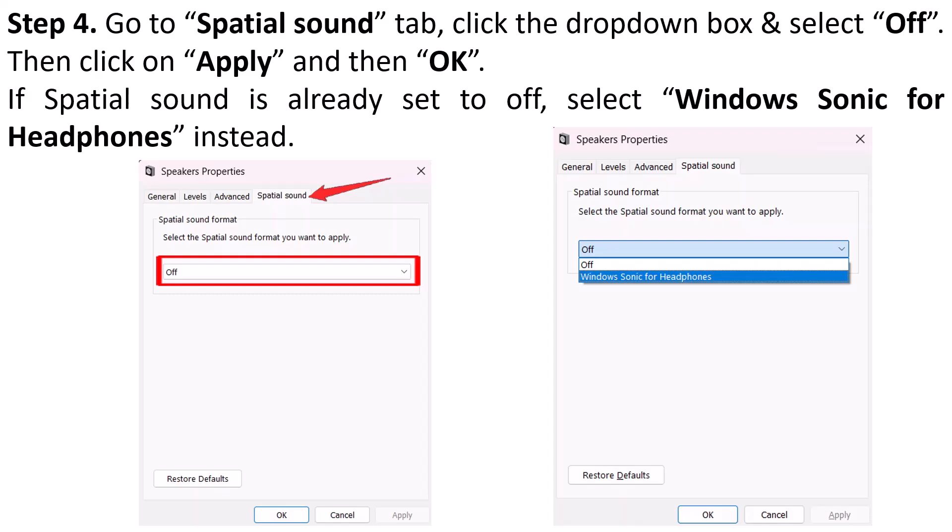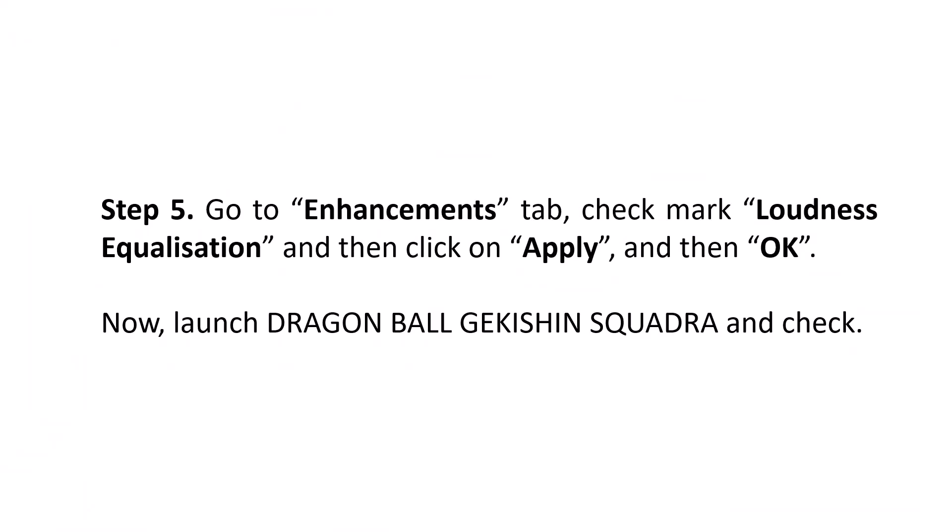If Spatial Sound is already set to Off, then select Windows Sonic for Headphones instead. Then go to the Enhancement tab, check mark Loudness Equalization, and then click Apply and OK. Now launch the Dragon Ball game and check if your problem is solved.